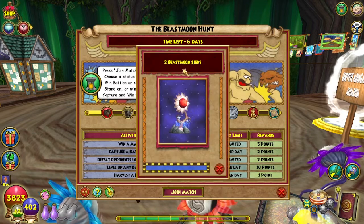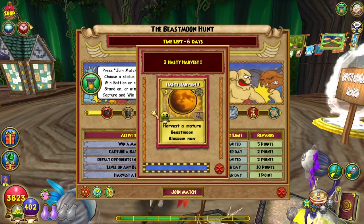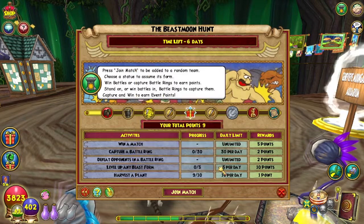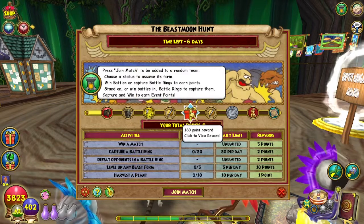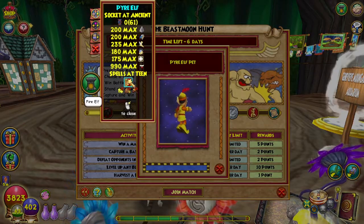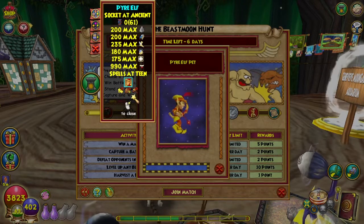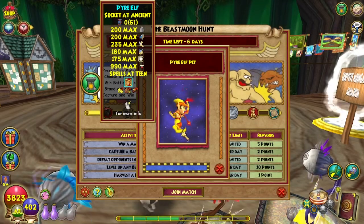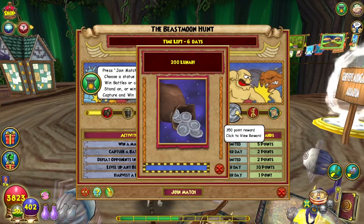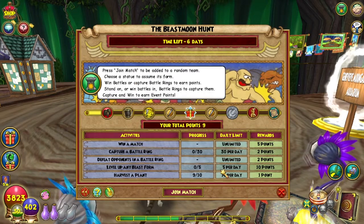For the rewards: 10 points gives you 2 Beast Moon seeds; 35 points gives you 2 Eldritch Thread; 70 points gives you 3 Hasty Harvest Treasure cards; 110 points gives you some Beast Moon needles you can use for crafting that gear; 160 points gives you a Pyre Elf Pet; and 240 points gets you 4 more Beast Moon needles. 350 points gives you 200 Lunari, which you can use for buying recipes from Actaeon or leveling up your Beast Forms.